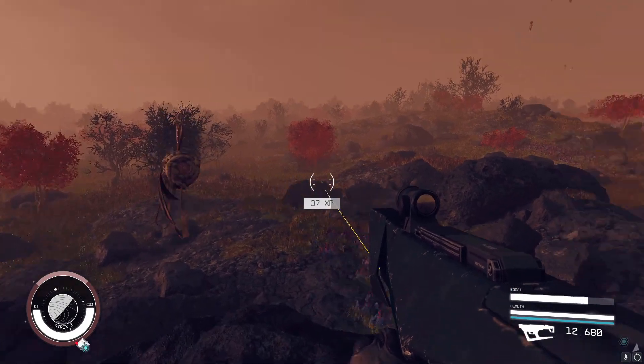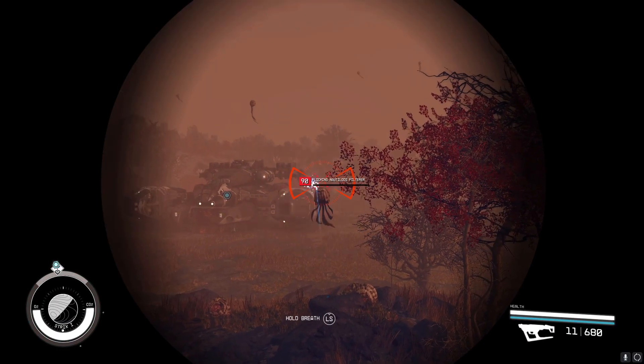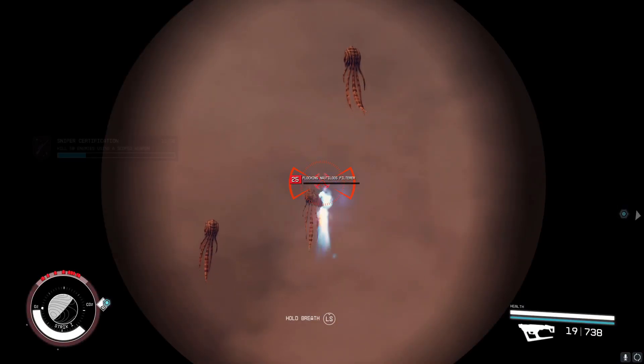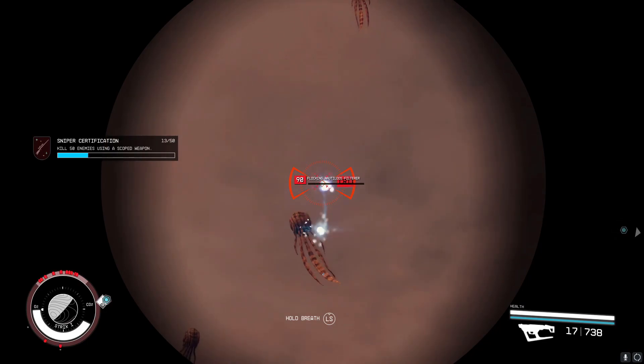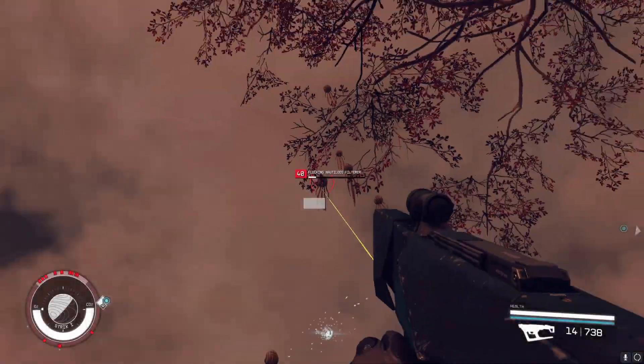When you run out of creatures and need to reset, all you have to do is fly to a new location on the planet and you'll have a whole new bunch of creatures to take out. Not only are you getting a ton of XP, but you can also level up your combat skills as well.